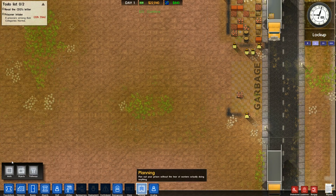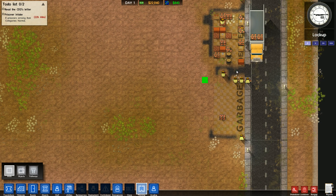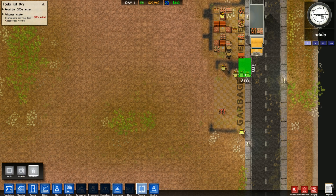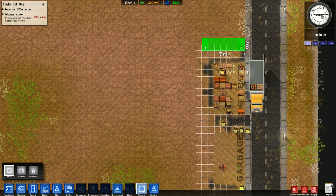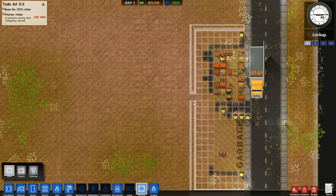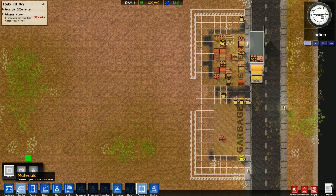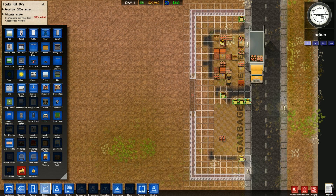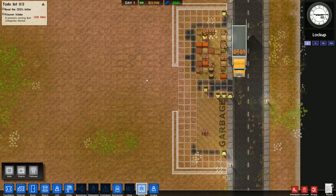First thing I like to do is have some offices near the front, so let's plan that out. The pathway is going to go here. What I'm laying down is just an overlay — it shows me where things are going to be, but I can delete it and we don't have to see it anymore. So this is our main gate and we're going to extend the pathway down the middle of the prison.